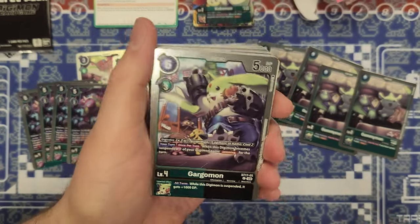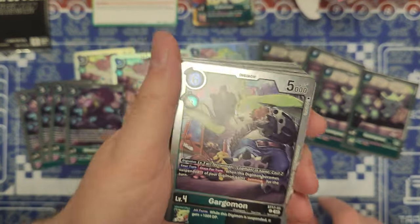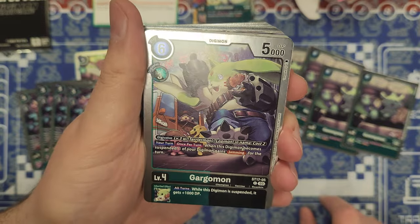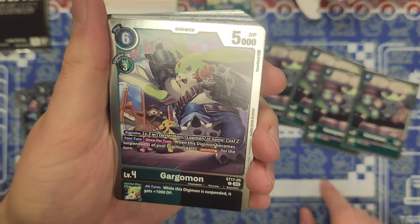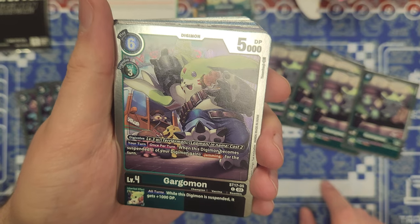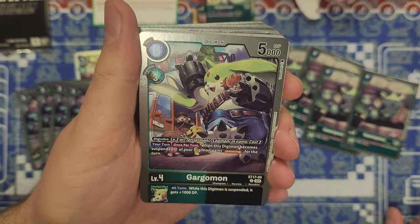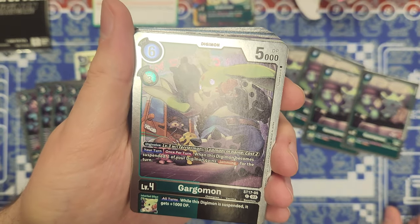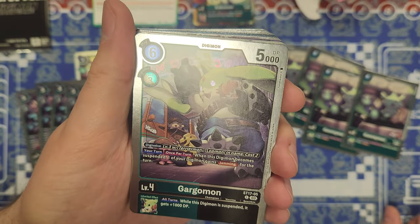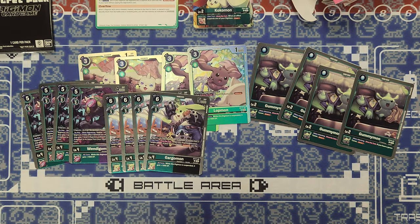We have Gargomon, which is green and black — the Wendigomon is green and purple — so we're going to have a little bit of variety, but it's mostly green focus with secondary colors. Reduced cost for 2, or on play for 6; digivolve for 3, 5k DP. Your turn, once per turn, when this Digimon becomes suspended, one of your Digimon gains jamming for the turn, so you can swing through security and cause chaos that way.